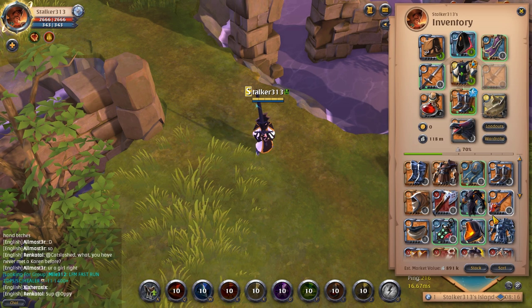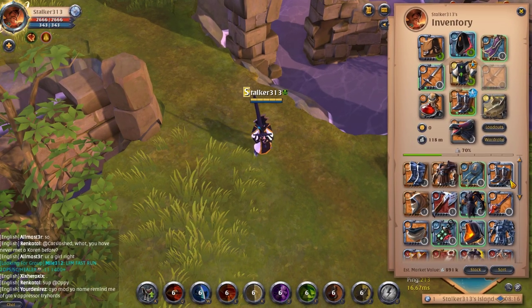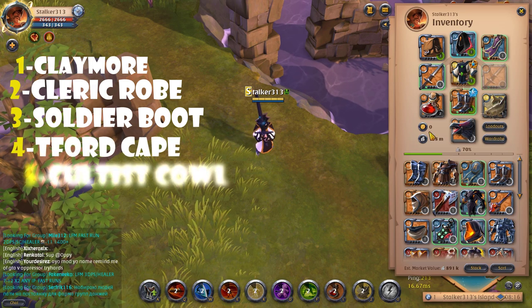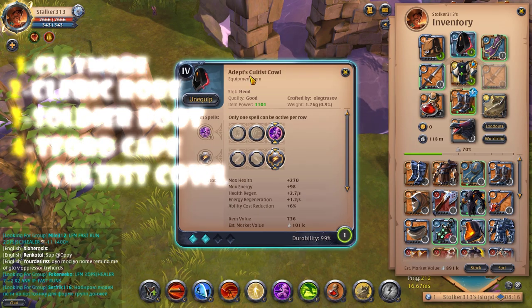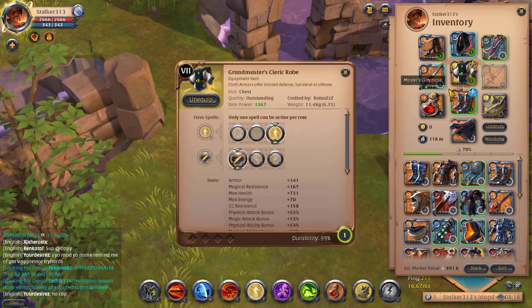Build number 2 is Climber, with Cultist Coil and T4K, and Player Corp with Soldier Boot. This is a great build I've ever seen. Here I'll show you the passive of this build.